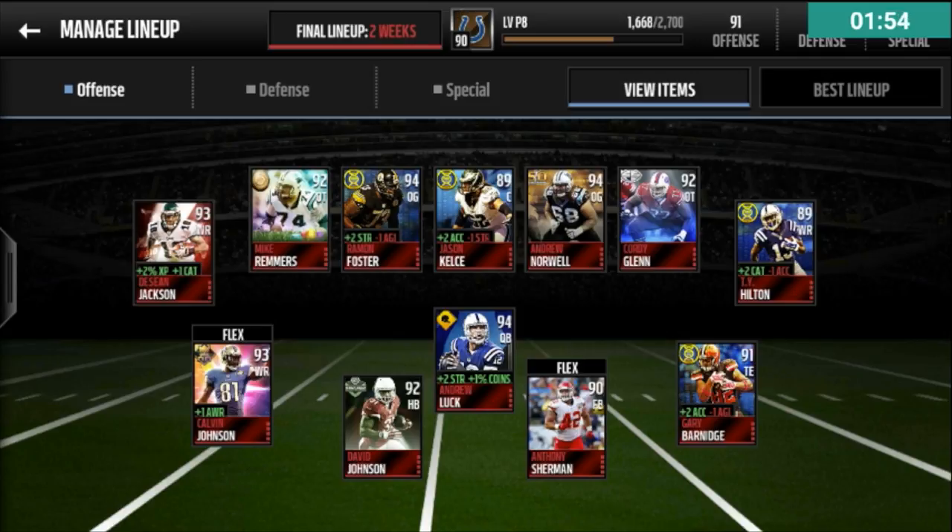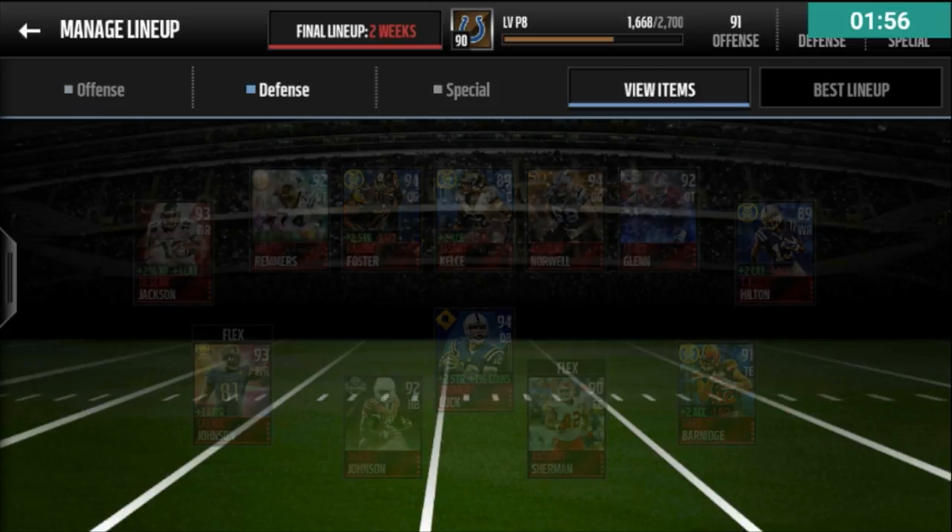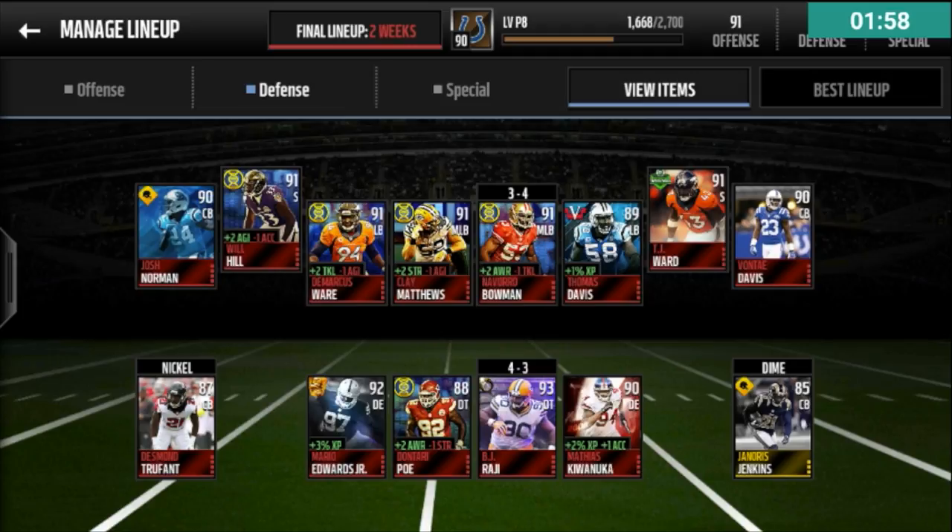That's the only reason why I have this O-line. My defense is really based around boosts because I needed a lot of boosts, so there are some players I really like and some I use just for boosts. Navarro Bowman I really like, Vontae Davis, Josh Norman, Clay Matthews, Thomas Davis, Will Hill, and Dontreipo — those are the players I like personally. All the other ones I put in because of the boosts or their cards were cheap.